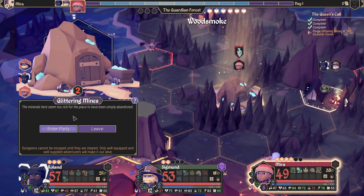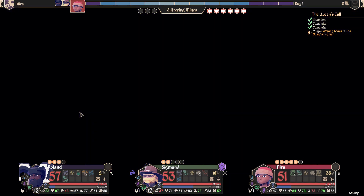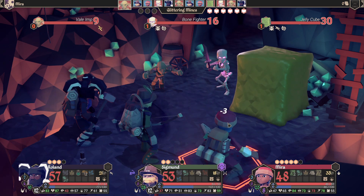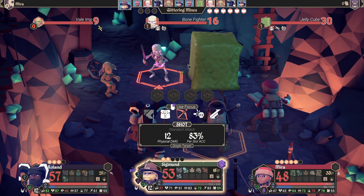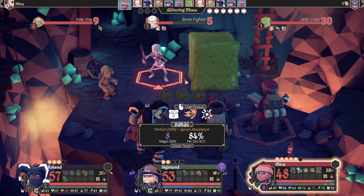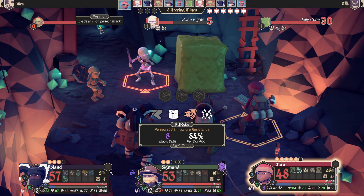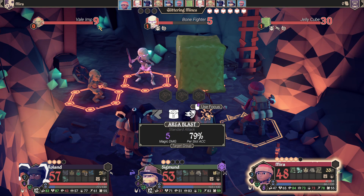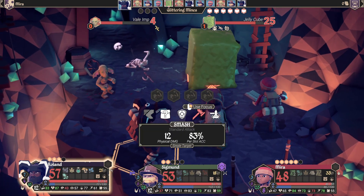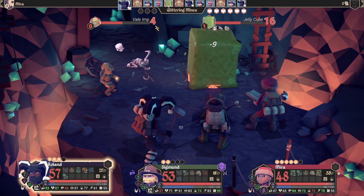Entering the minerals: 'The minerals here seem too rich for the place to have simply been abandoned.' It'll tell us at the top how big this place is. It's our first time fighting imps — they're fast because one got to go first. Let's kill this skeleton before he gets a chance to attack us. What is this — 'evades any non-perfect attack.' Well that was certainly a perfect hit.